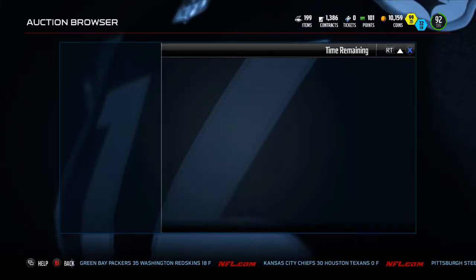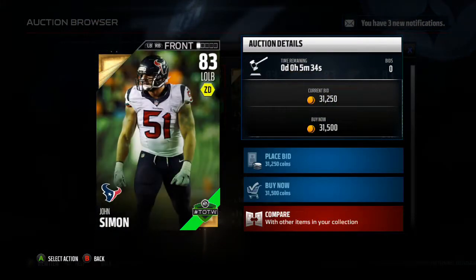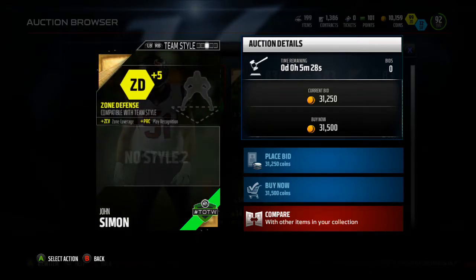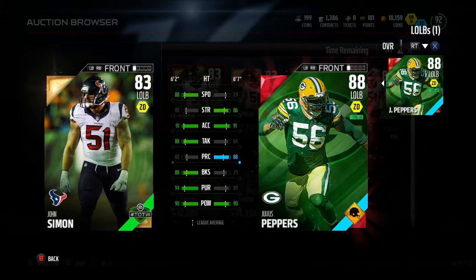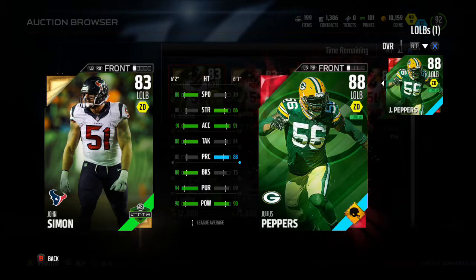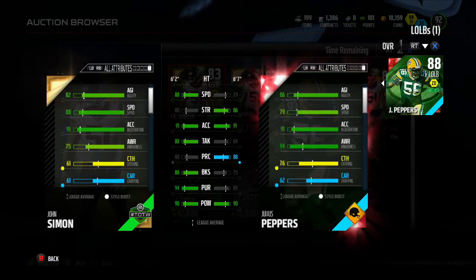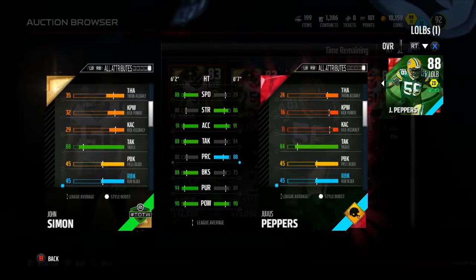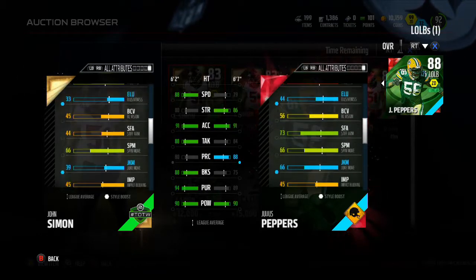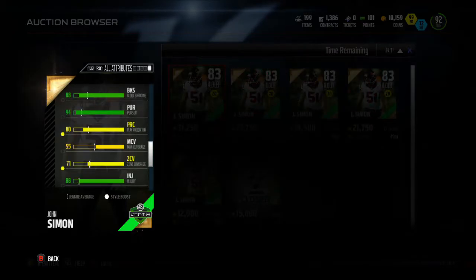Then we have John Simon, 83 overall, going for about 15k. What does he have? 88 speed, 90 hit power, left outside linebacker with zone D. Compared to Julius Peppers 88 overall - he seems better than Julius Peppers. But he doesn't have 76 catching or 94 awareness, so that brings it down. John Simon has some pretty good pass rushing stats too.